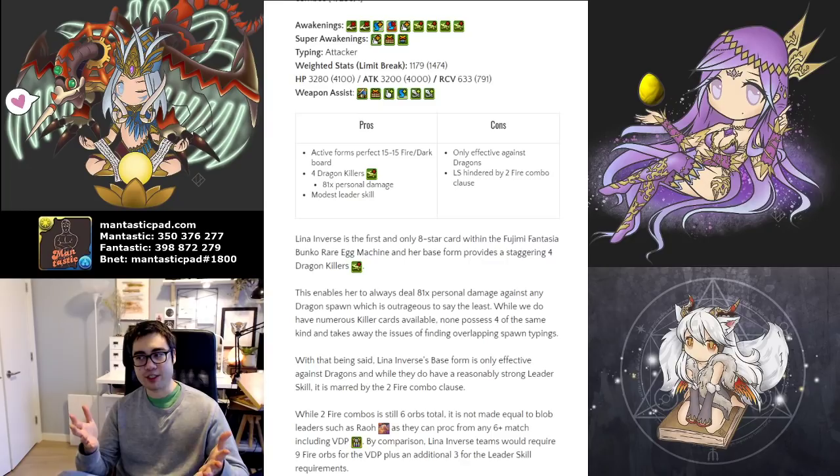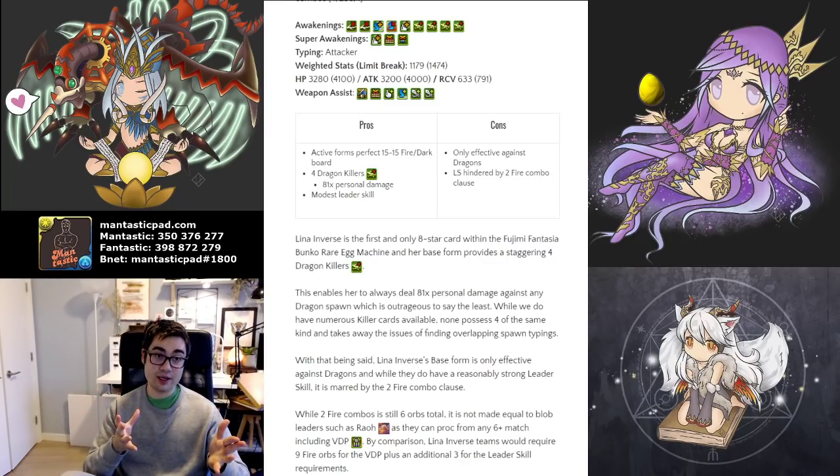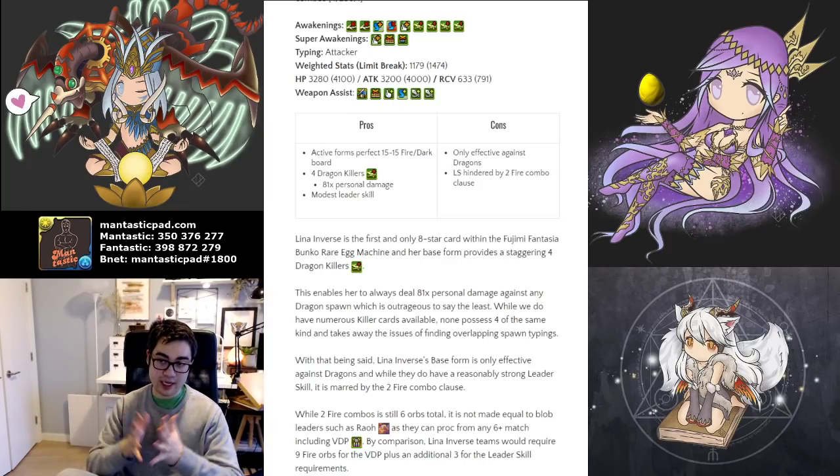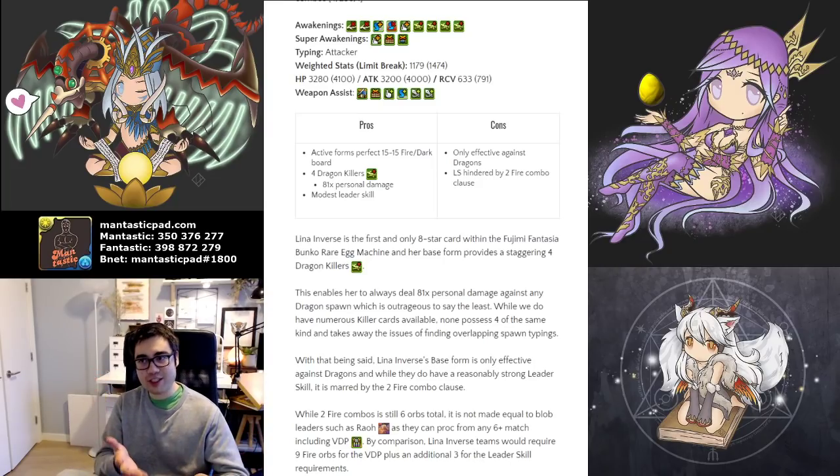She has four dragon killers, and four dragon killers is the equivalent to 81 times personal damage when facing this type of spawn. That's truly outrageous. We do have various killer cards that have multiple awakenings that are killers, but none actually own four of the same kind, which makes it much easier because you don't have to worry about lining up certain typings. For instance, Praline from Dragonbound and Dragoncaller has two god, two devil, and gets a super waking for the other. But you have to face a god and devil type spawn at the same time to truly tap into her raw damage, whereas Lina Inverse just needs a dragon type.